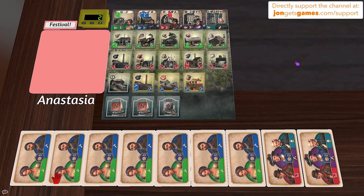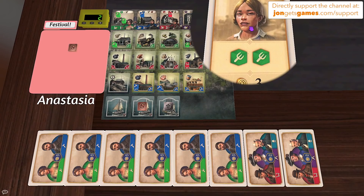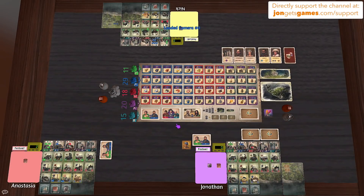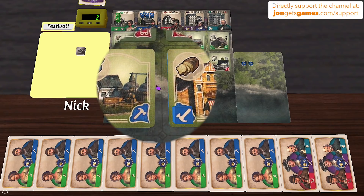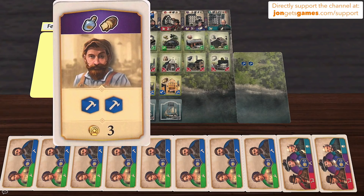Anastasia uses Jonathan's work shirts and her own soap to play a card that gives her two more green workers and two more cards. Nick, feeling jealous, plays his eyebrow-raising card — which gets him two workers and he draws two cards. Between his old world tile and that card, he has a lot of workers.